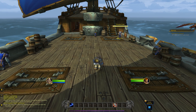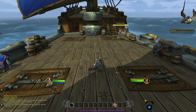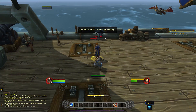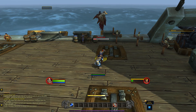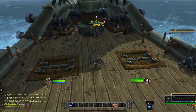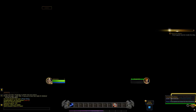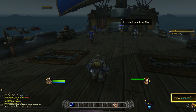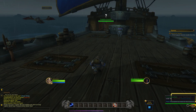Now when you tab target it reads out the name of the target, which can be quite handy. Now we have to attack him. He's going to jump behind you — you have to turn. Then press F again to complete the quest, and press F once more to accept the next one.